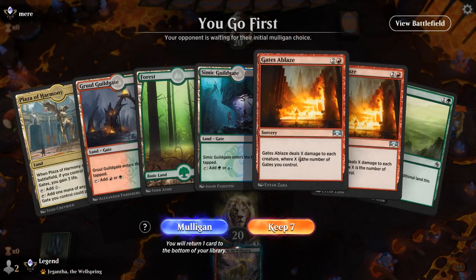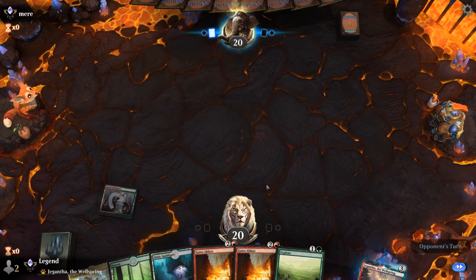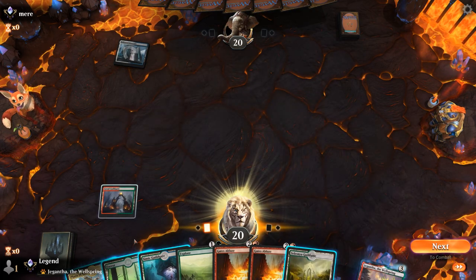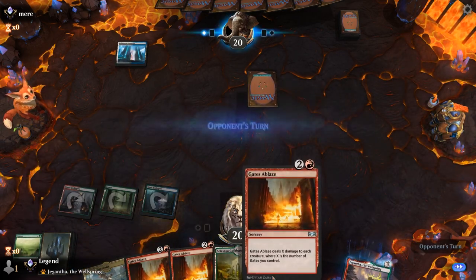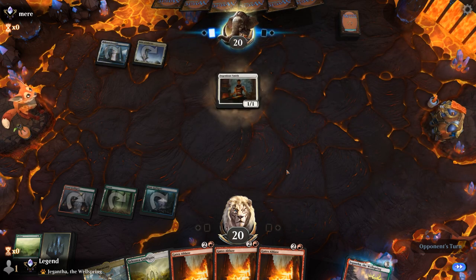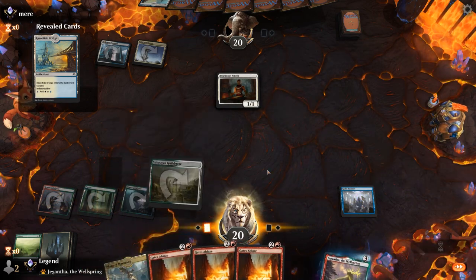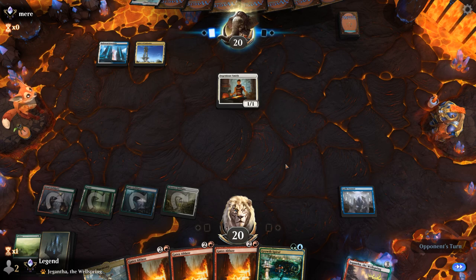Game 2 — we're on the play with double Gates Ablaze, so we can probably handle most creature decks, plus an Explorer to ramp. We're hoping to find Guild Summit eventually to draw cards. Opponent is blue-white, which could be a control deck — our hand is actually weak to control with triple Gates Ablaze. But it looks like artifact synergy instead, so now I'm happier having triple Gates Ablaze. There's Guild Summit — perfect. Opponent is playing the new artifact lands as well, which are great in any blue-white affinity deck.